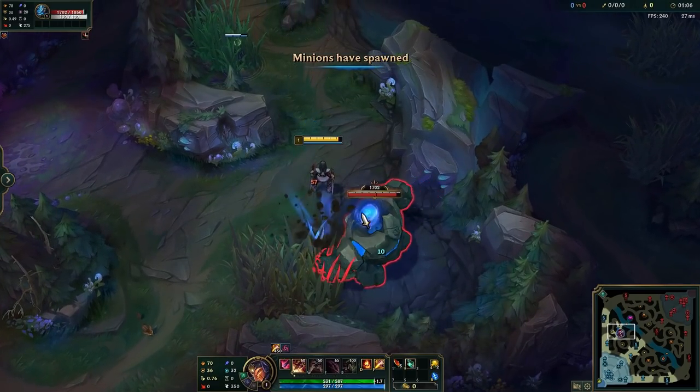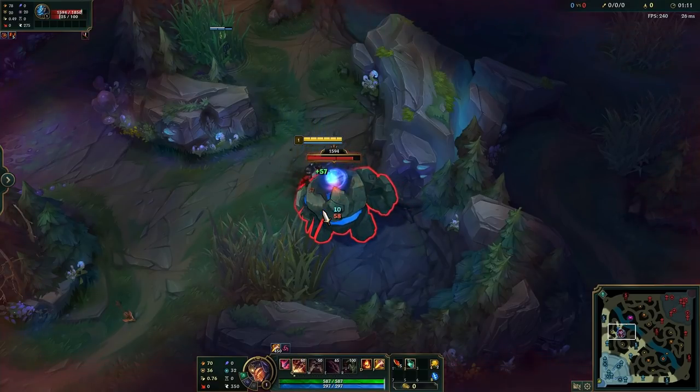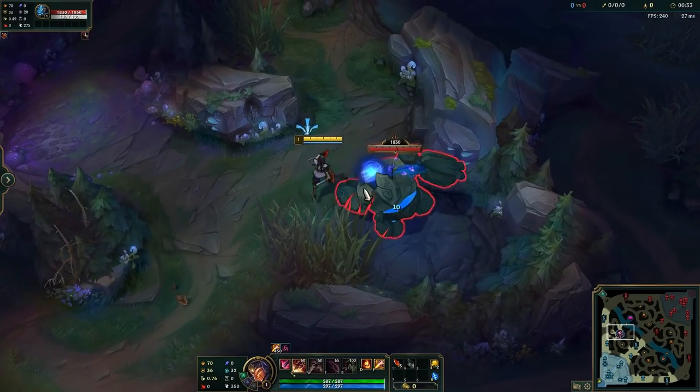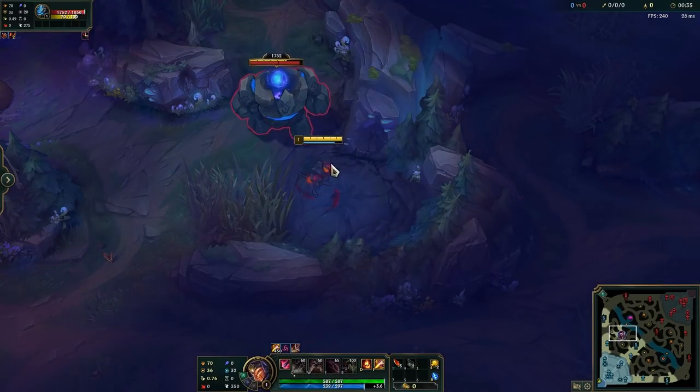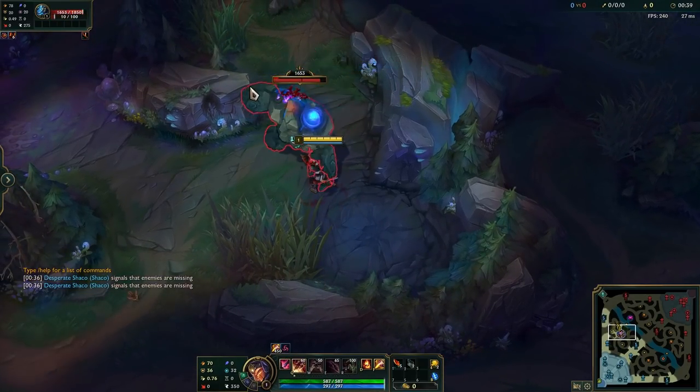If you aggro a jungle camp and then Q, the blue buff, red buff, or whatever camp usually doesn't do much — it just stands still until it de-aggros. But if you Q and you see the blue buff moving somewhere, that actually means an enemy must be nearby, even if you don't have vision of them. So be careful.